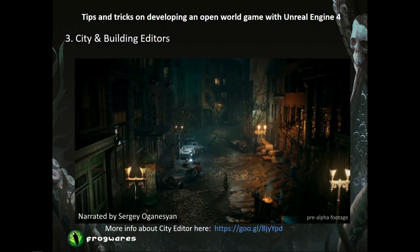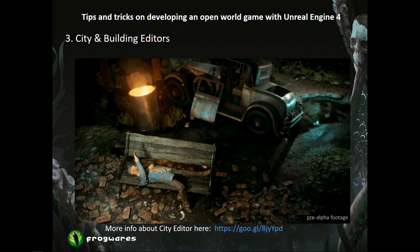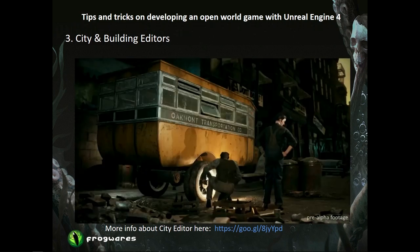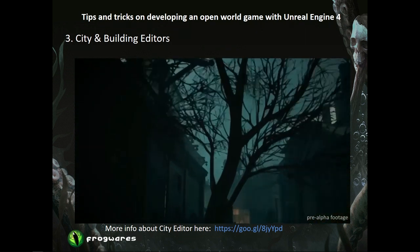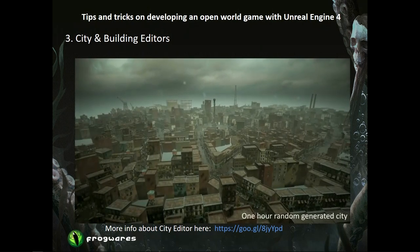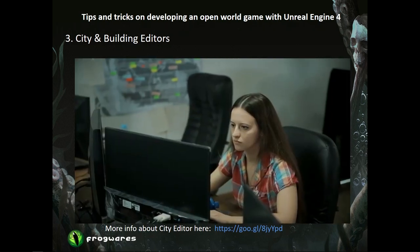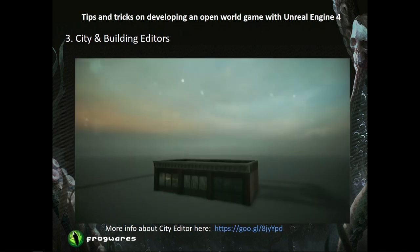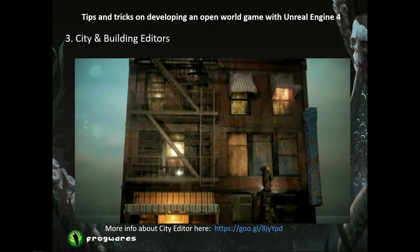Here at Frogwares we are working on The Sinking City, an open world game where we want to create a vast and diverse map to explore. Our city, Oakmont, will have different districts, many kilometers of streets, and thousands of buildings. Usually it would take a lot of time and effort to manually place every object. Our software unit developed a very special tool in Unreal Engine 4. With it, we can create vast and unique areas in just a few hours instead of months. We prepared hundreds of presets of different building types — rich houses, decaying shacks, landmarks, commercial, destroyed or intact. We create a city grid, decide which presets to use in each district, press a button, and the tool generates the entire city by itself.